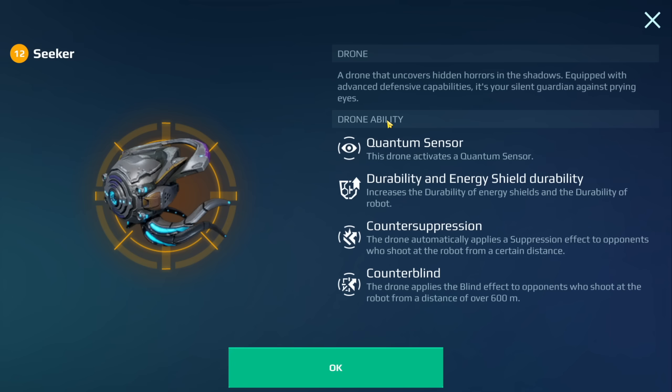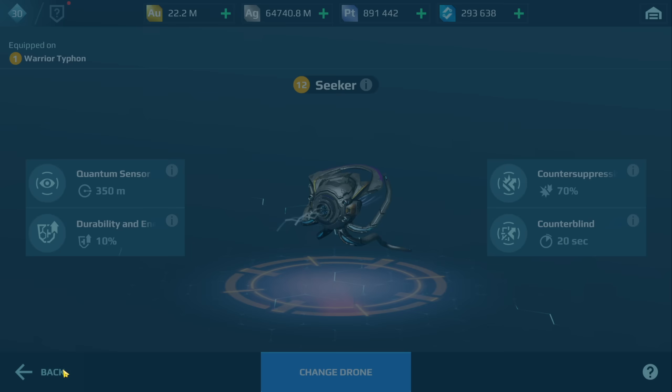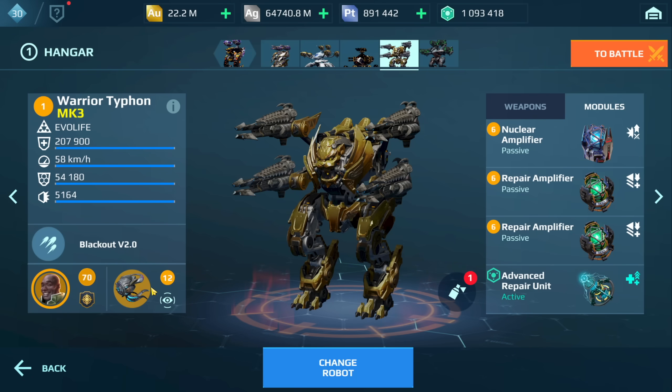We've got the Seeker drone. This one's going to give me more durability and also strengthen my Aegis, as well as provide a quantum sensor, counter suppression, and counter blind. I think this might work really well for the Typhon. But if you don't have this, just run something like Armadillo — I think that could work.